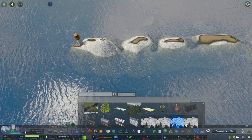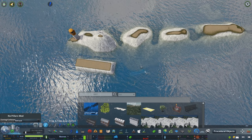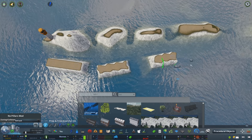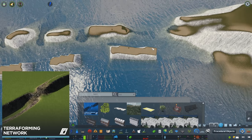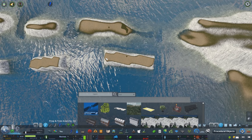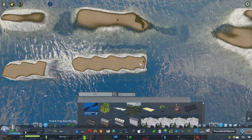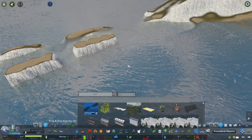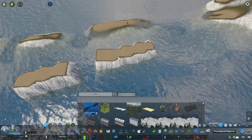During my experimentation I've worked out a nice little technique. What you need to do is jump onto the workshop and subscribe to the Terraforming Network by Ronix69. It's a simple case of plopping these into the water just as you would do with a standard road. Each time I'm moving each node and moving the network itself, we're creating some very sharp and unusual shapes.